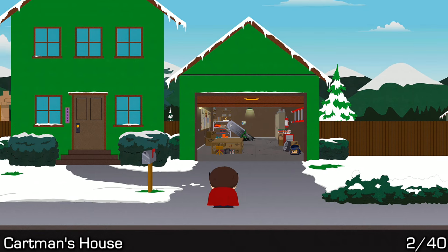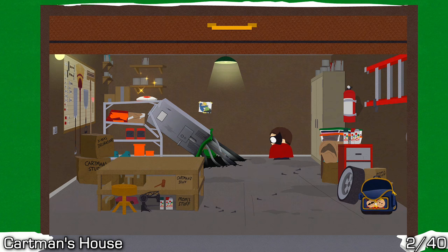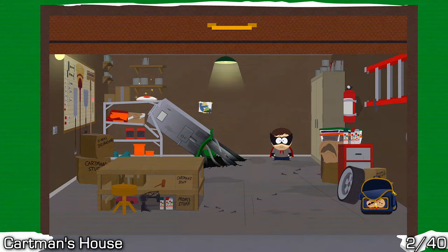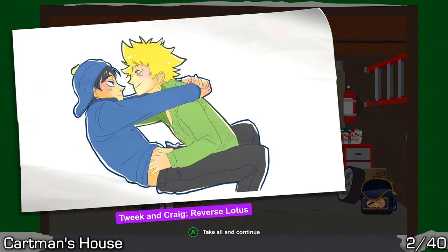The first one can be found in Butters's garage. Go inside, use the firecrackers to knock down the art from behind the poster and then pick it up. The second one can be found in Cartman's garage, and you'll need to use the diabetic rage buddy ability in order to find it behind the water heater.